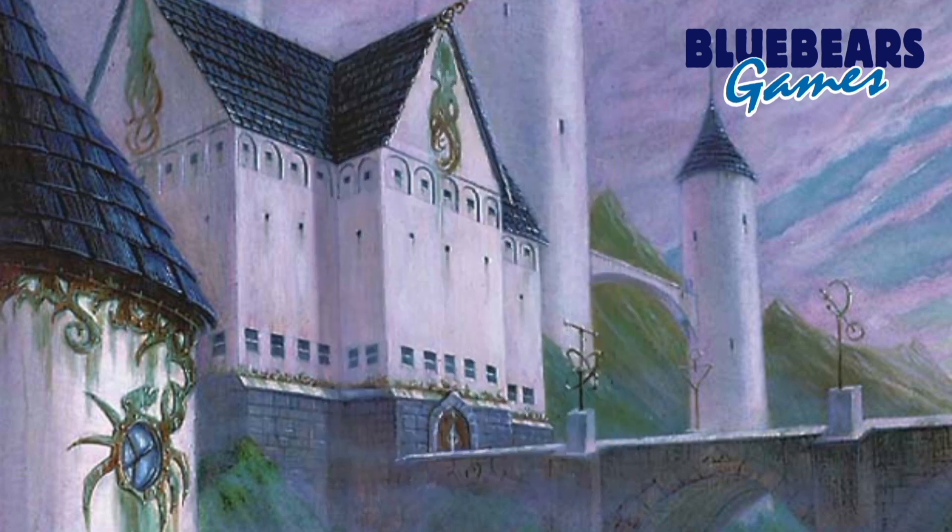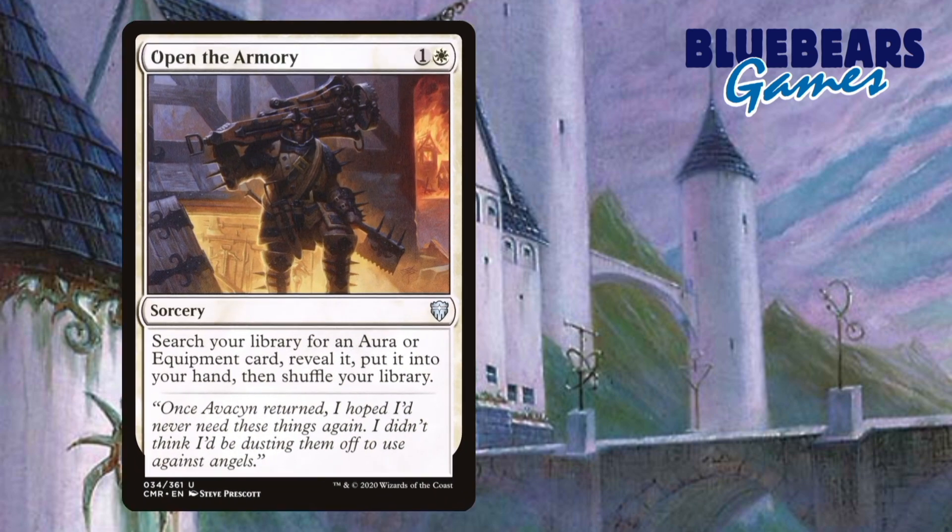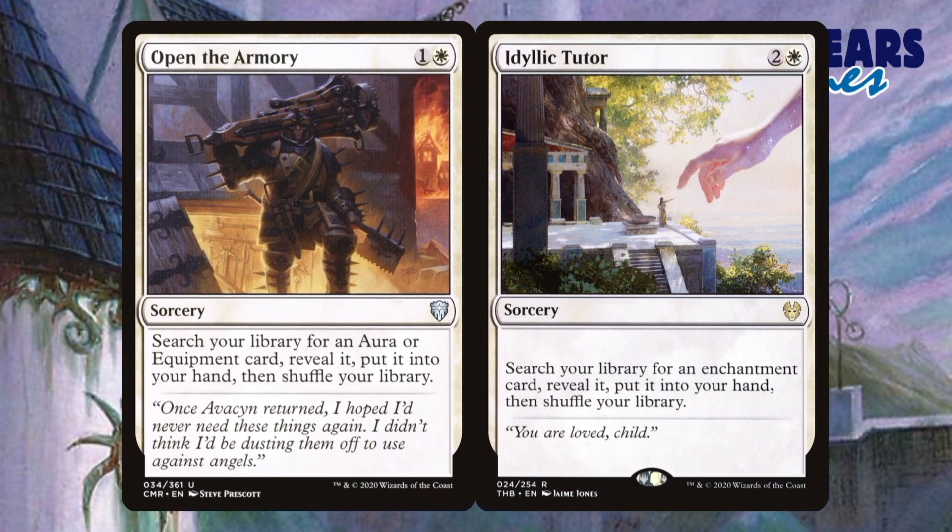The last two cards I'll recommend adding before going over a combo are both sorceries: Open the Armory and Idyllic Tutor. Simply put, these are just tutors for what you want that aren't too hard on the budget.